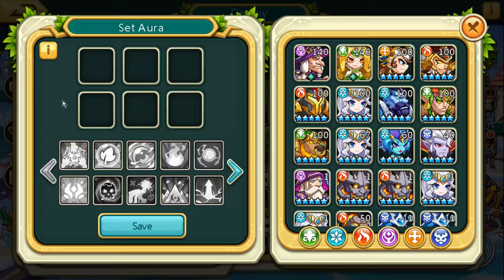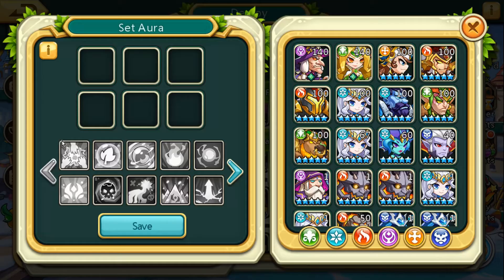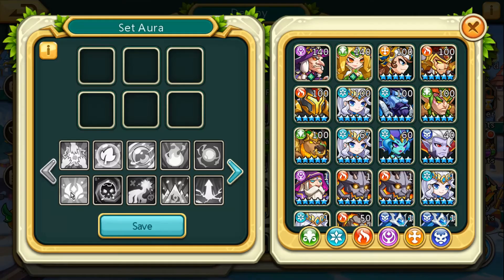For the most part they do basically the same thing, except for the dark one and the light one I believe. They give slightly better stats than the other options, but I'm going to be setting up the mixed color one.